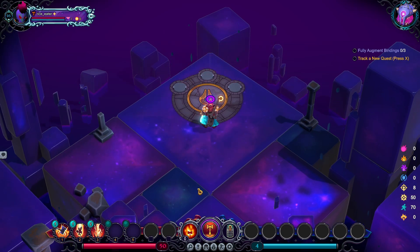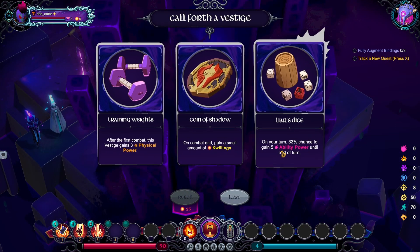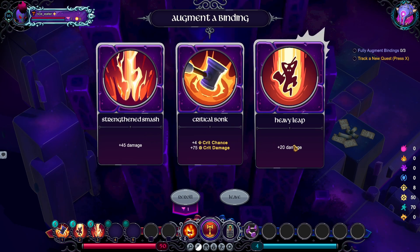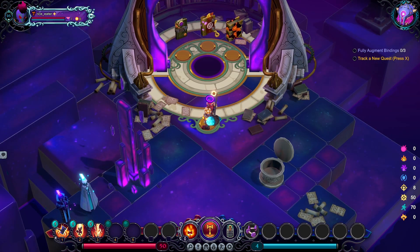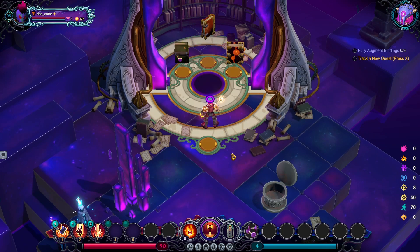Let's go with fully open three bindings. I'm gonna go ahead and increase my power here after the first battle. I don't know what kind of build I'm going, but don't underestimate 75 crit damage — that's actually very nice. I don't like any of this... I'll go with the middle one.